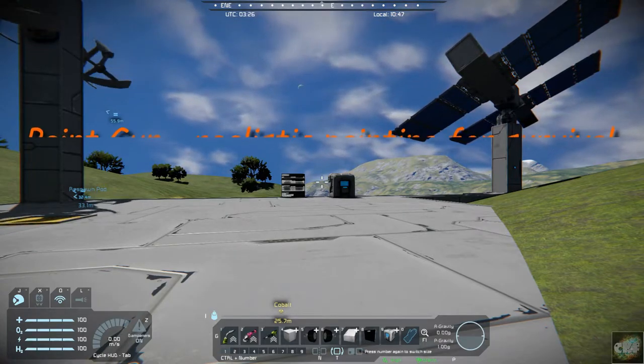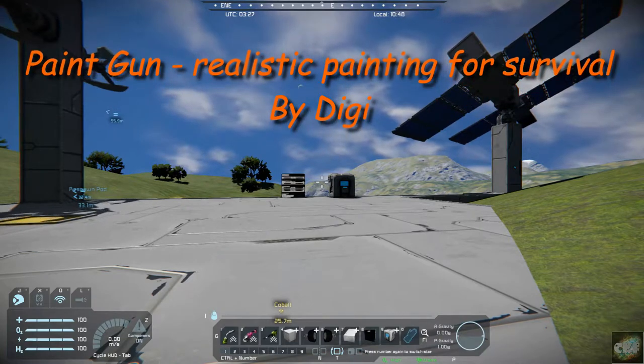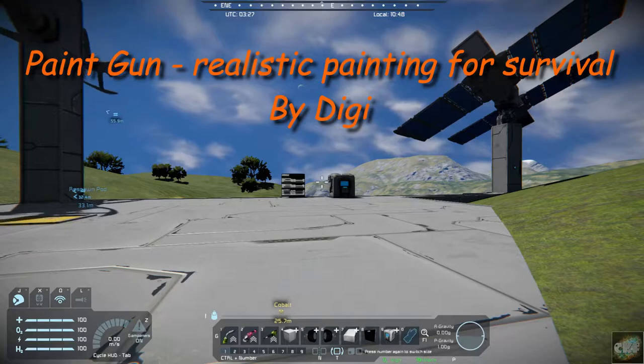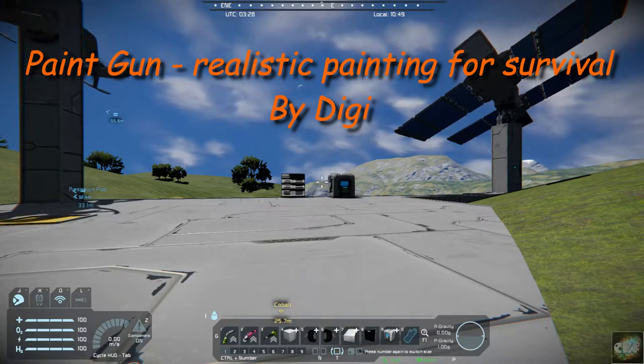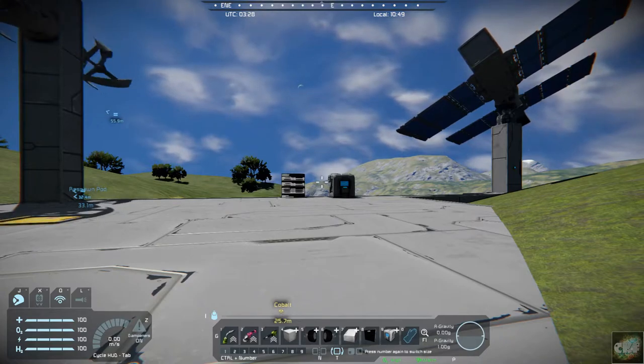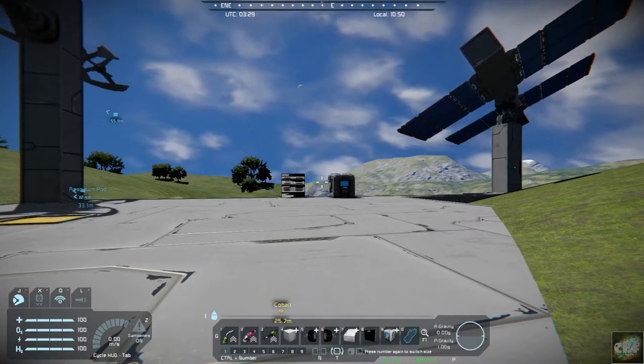So this one is a paint gun for realistic painting in survival and creative, and it is by Digi — one of our favorite mod authors. The guy must be a genius because he's produced all of these things.